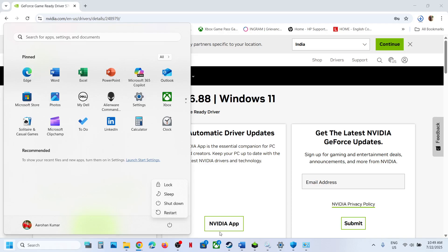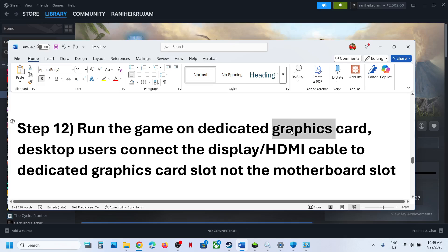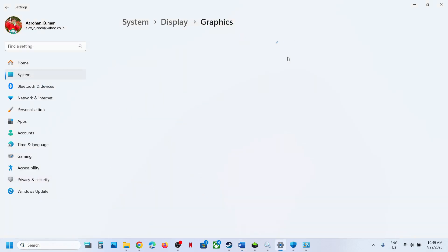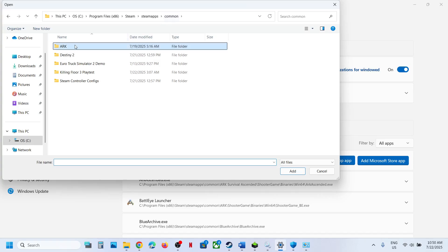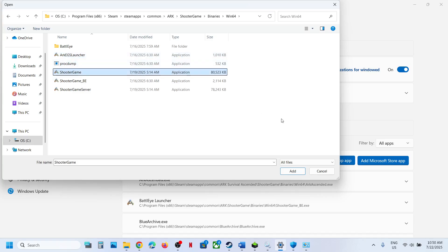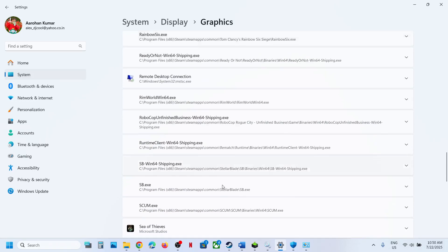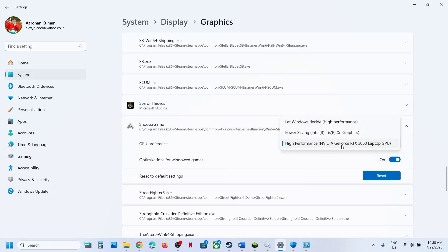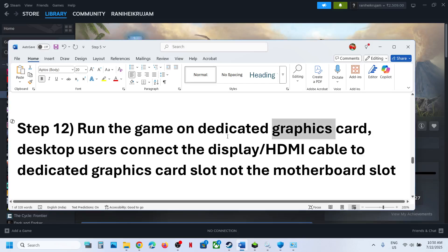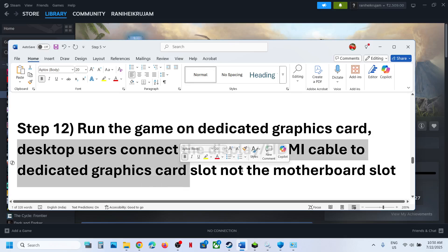After the system restart, launch the game and check. If still not working, run the game on the dedicated graphics card. Type 'Graphics Settings' in the Windows search box, click Add Desktop App, go to the game installation folder, select the game exe file, click Add. Once the game appears in the list, click on it, select High Performance to select your dedicated graphics card, then launch the game. Desktop users should connect the HDMI or display cable to the dedicated graphics card slot, not the integrated graphics slot.